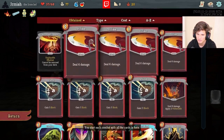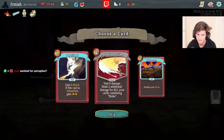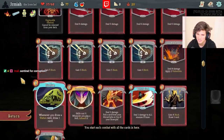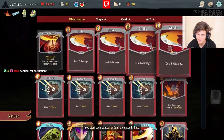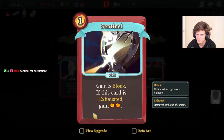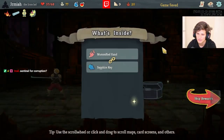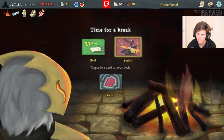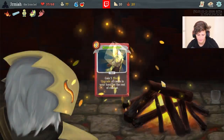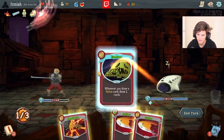I'm a little bit worried about my damage for Hexaghost. Continuing for Corruption is something to consider but Corruption is not really being played a lot right now - it feels like adding a basic block. I feel good about this though. I've really got to strike something for the Hexaghost, I'm worried about my damage.